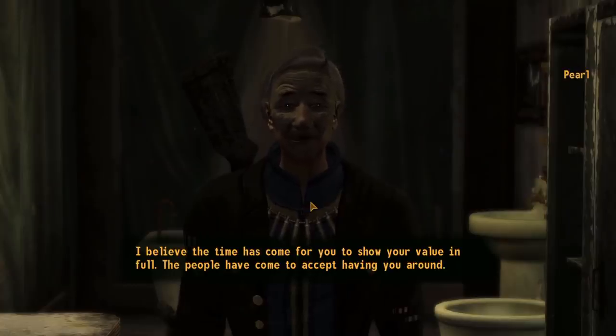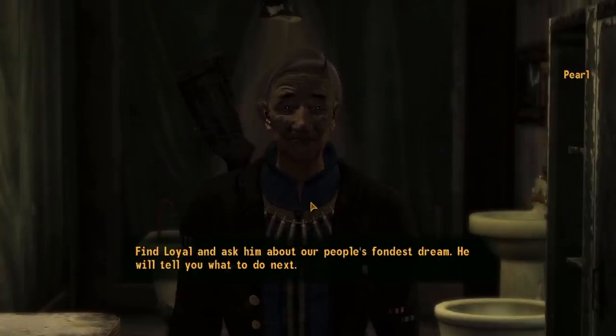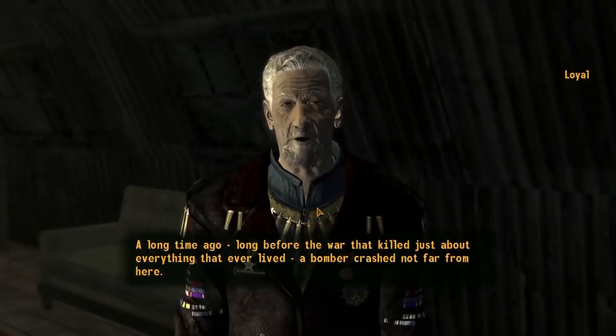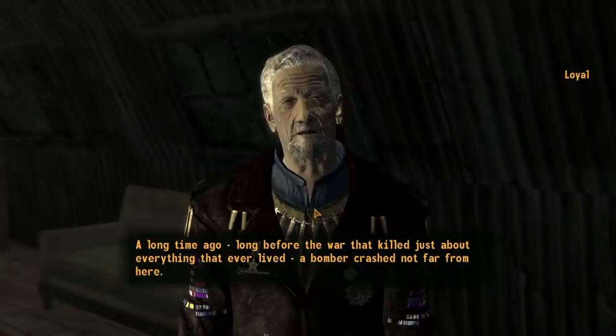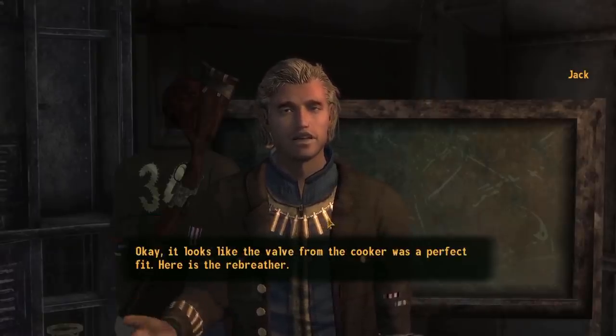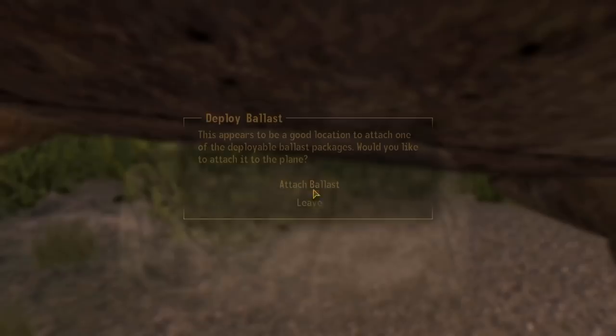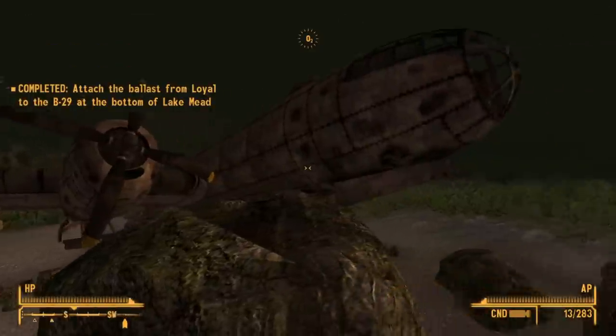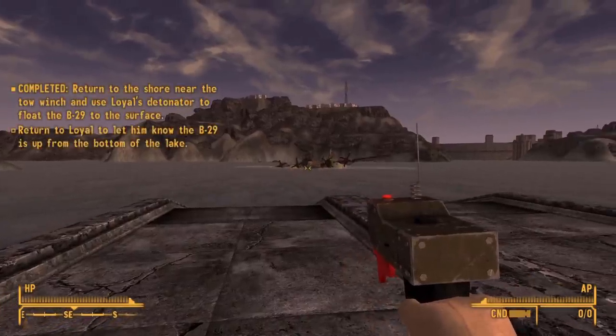We talk to Poe and she says to ask Loyal about a special assignment. We go ask Loyal and he says he wants to salvage a bomber underwater. We go to Jack, who has a side quest to get a re-breather, so we do that and now we can breathe underwater. We go to the bomber and apply the BCDs — buoyancy control devices — then go to shore, activate them, and the plane floats up.